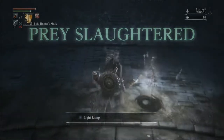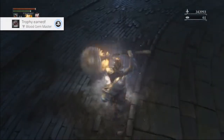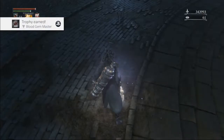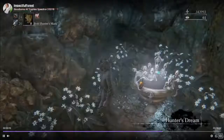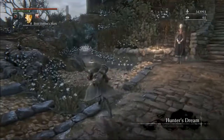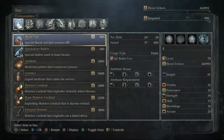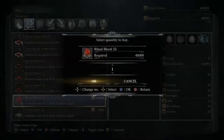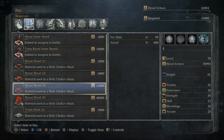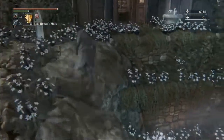Now that we've finished Defiled, all that's left is the queen's chalice and two playthroughs. Unfortunately, we can't just go straight to the queen's chalice right now because we need two more red jellies. Before we can do new game plus though, we have to upgrade our weapon. I've been bolt hunter's marking through Lower and Defiled, so we have enough echoes to grab the six ritual blood 5 that I'm going to need for the queen's chalice. If you don't have the echoes right now, you can just as easily use the echoes from new game plus.